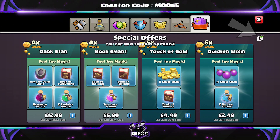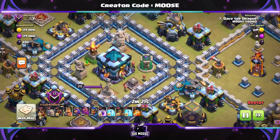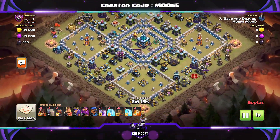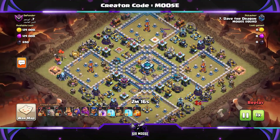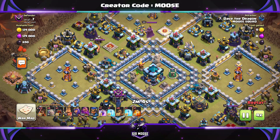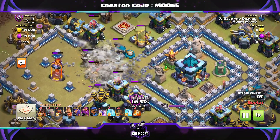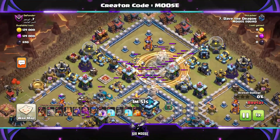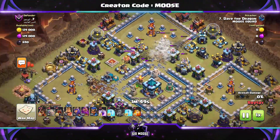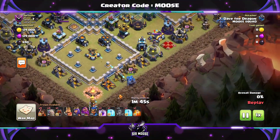Anyway guys, let's jump into our first replay now. So through the clouds we go, and it's one of these nasty sort of box bases with different compartments. You have to decide where you're going to attack. Now we do have these Earthquake Spells — it makes things easy, you can open up compartments. So I would say the first stage of this attack strategy would be using the Earthquake Spells to open up those compartments. It's just one less thing to do later on. Use those Earthquake Spells nice and early if you can, and then send in the main army.